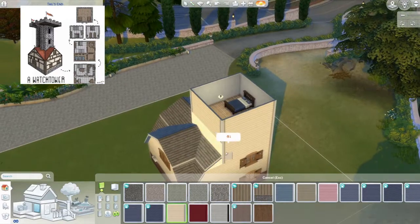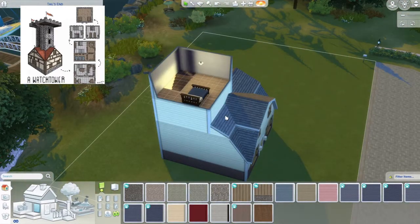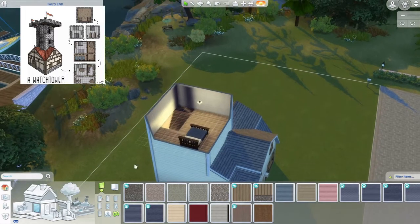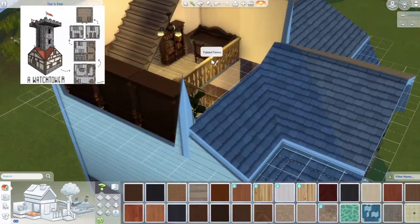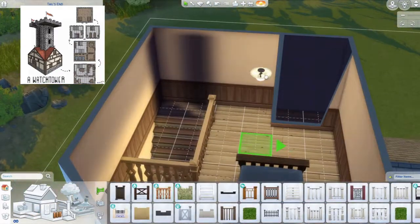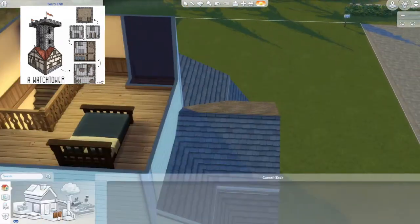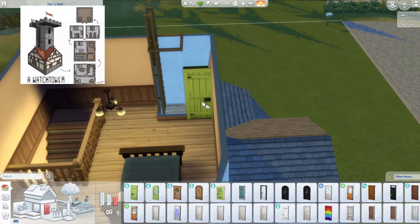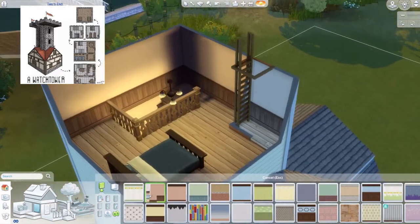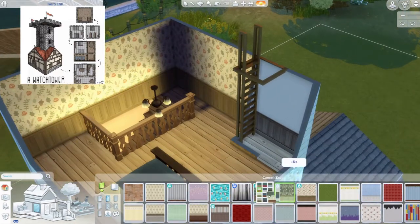I fiddle around with the column, and looking at the reference image it's actually stone bricks, so I change it to that. Back to the rooms - I'm doing the master bedroom. There's also a doorway that leads upstairs to a patio space on the very top roof area.